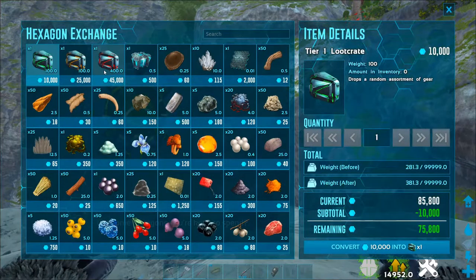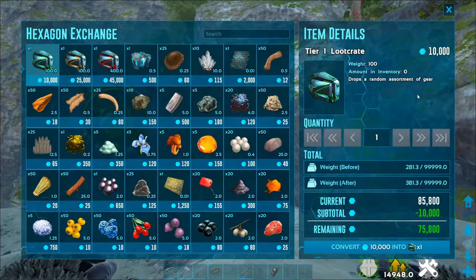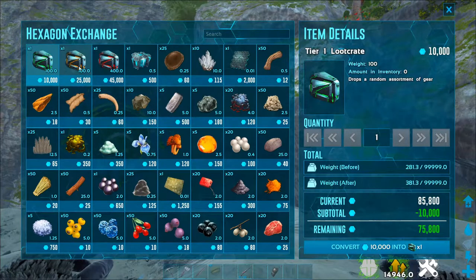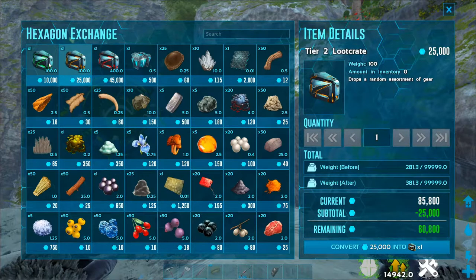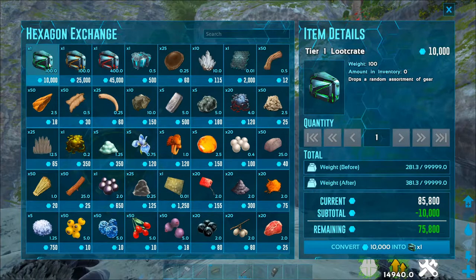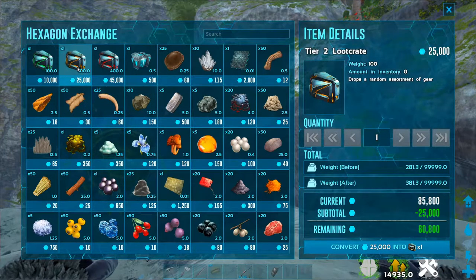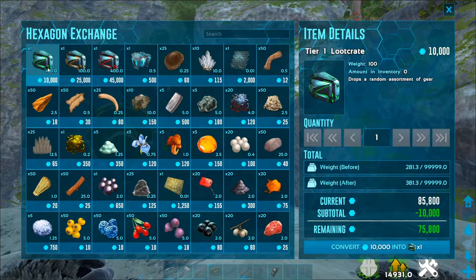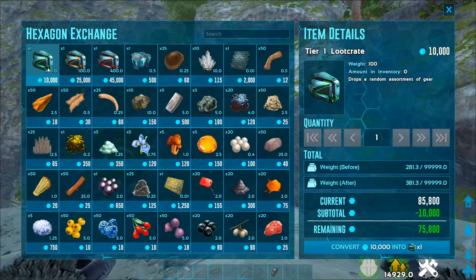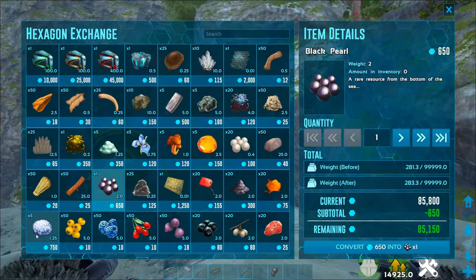I have enough hexagons to buy one of each of the loot crates available. We have a red, a yellow or orange, and a green. The red one is 45,000 hexagons, the orange one is 25,000, and the green is 10,000. The question is: are they worth it? We're going to find out.